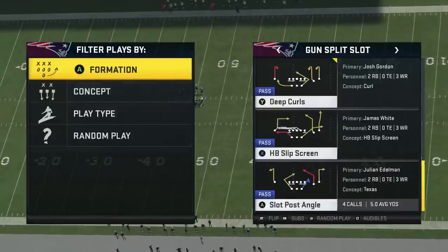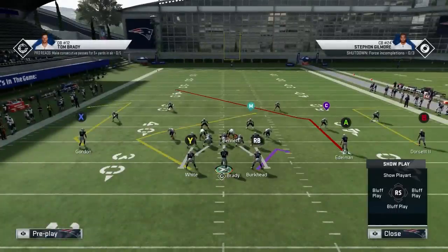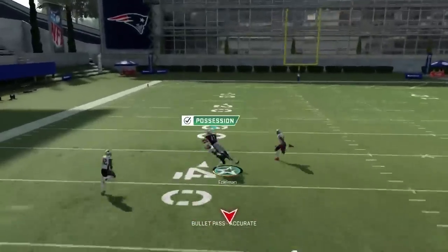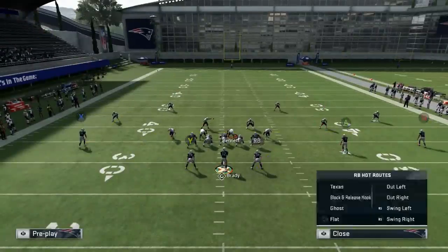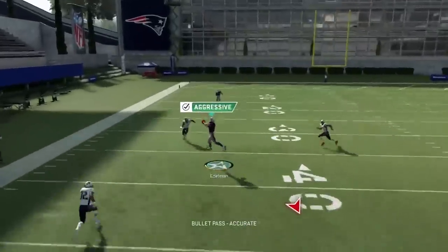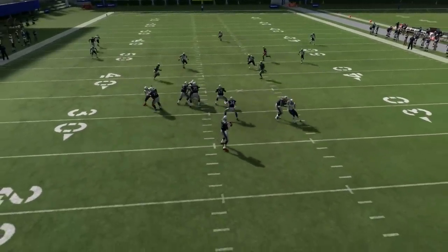Slot Post Angle is really powerful. Basically that and shovel option are the reason to run this formation. You basically read the angle route to the post route and choose the one that's not user. They're both very good against CPU - Y is open and then A gets open. You can also drag the outside right receiver, streak the left, and the post route gets to a nice tender area. Block Burkhead or leave him out as a check-down - dealer's choice. A kind of gets to a sensitive spot - you see that.